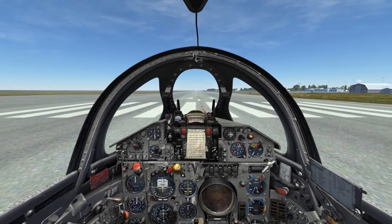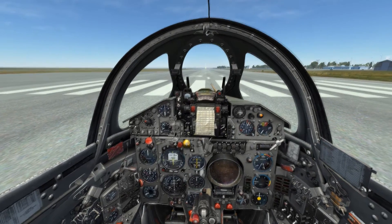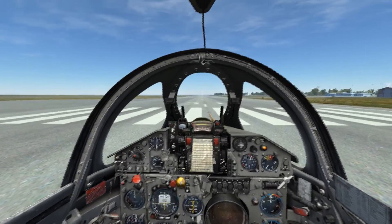For the first example, I'm going to disable the afterburner and we're going to run solely on military power. With the afterburner disabled, I'll hold the wheel brakes, run up the throttle, and release the brakes and start rolling. The takeoff run will be significantly longer than it would be with afterburner, and it's also going to take longer to rotate as well.